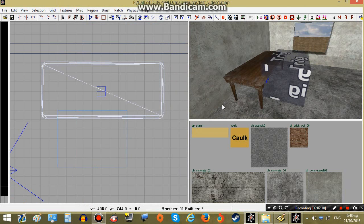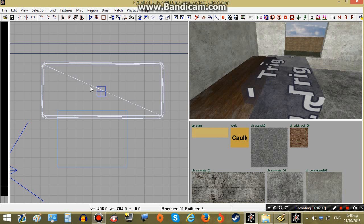Now we need some documents over here. I will use a document model that will have to disappear when the player acquires it. To do that we will have to put a script model instead of a world model.